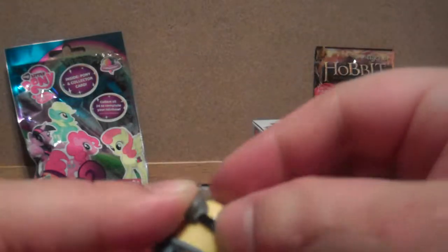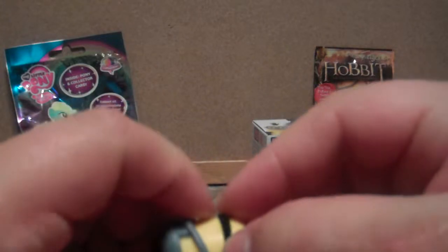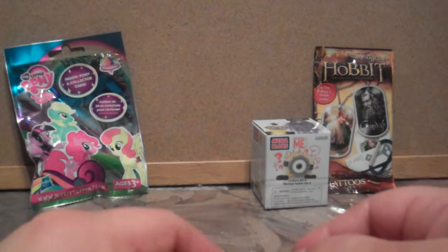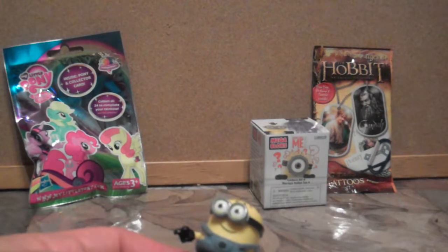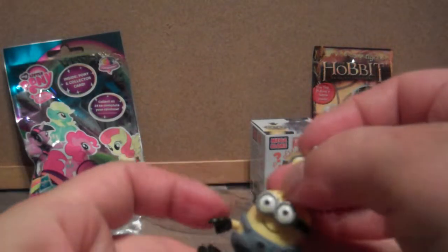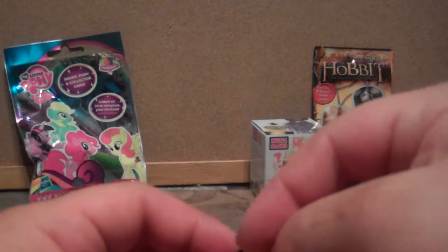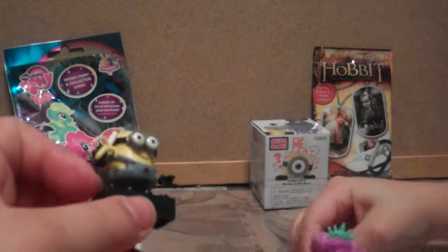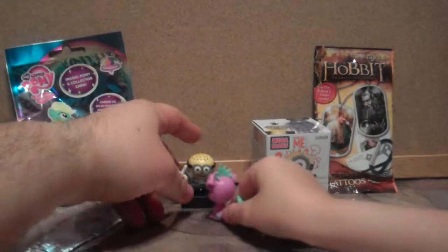I kind of made it look like they haven't opened a banana yet, but it wouldn't work. The banana part is soft and flexible — it's a rubbery material. He's smiling. Put the banana in his hand. Cute. Yay for new Minions!